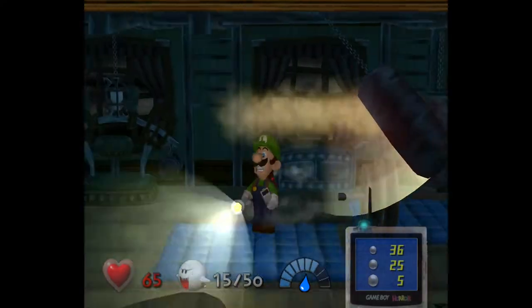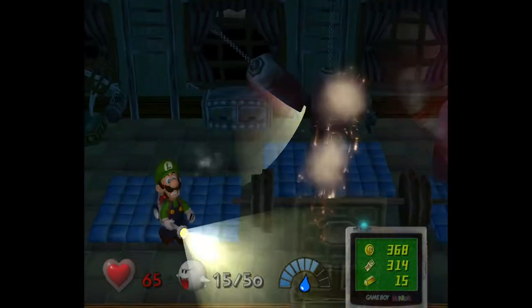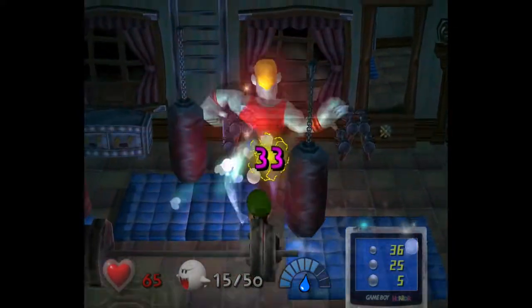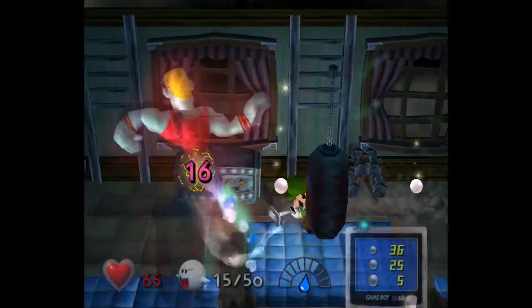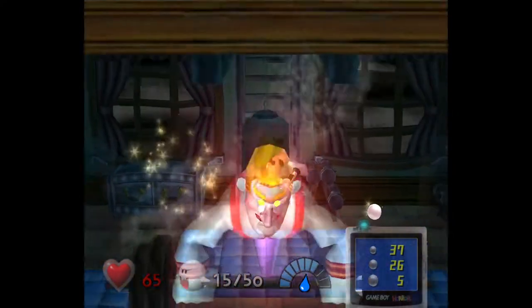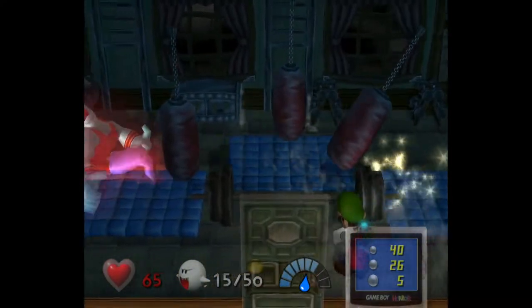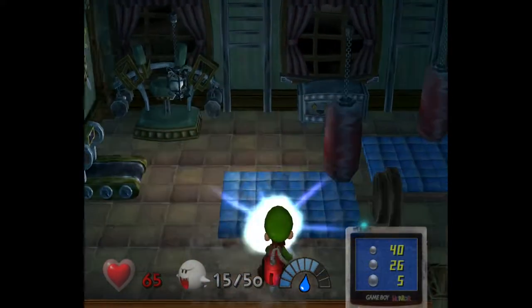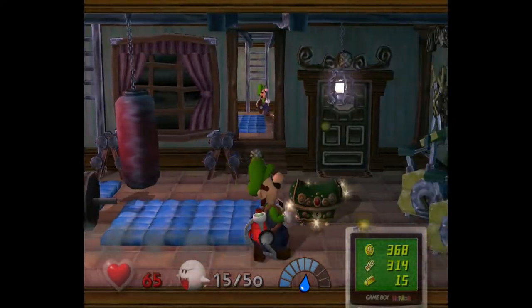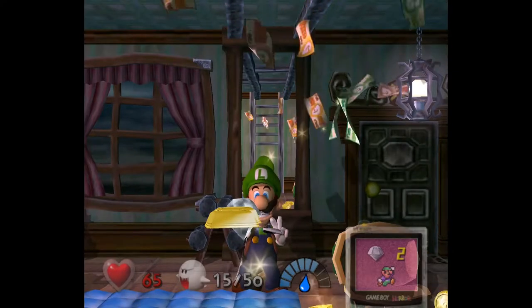I shouldn't have let go of R at all — I already had him perfectly where I wanted him. Just five HP left, though. I'll probably get a bronze on this one. There we go, finally. This room is all lit up now and we've got a money chest — a diamond! It's been a little bit since I've played this game so I don't remember all the chests.